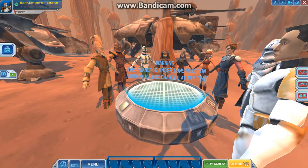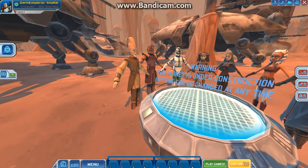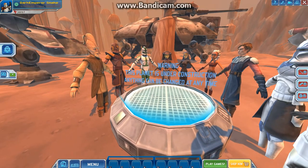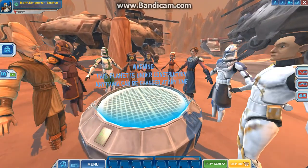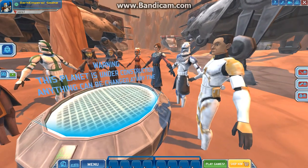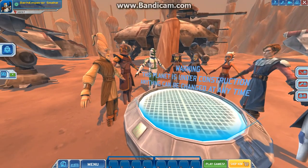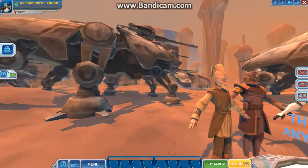Warning: this planet is under construction — anything can be changed at the time. Okay, cool. So we got the main Jedi here: we got Ki-Adi-Mundi, Luminara Unduli, Barriss Offee, Ahsoka Tano, Anakin Skywalker. And we got the basic troopers: Commander Cody, Captain Rex, Commander Gree, and a flame trooper. This is actually pretty cool.